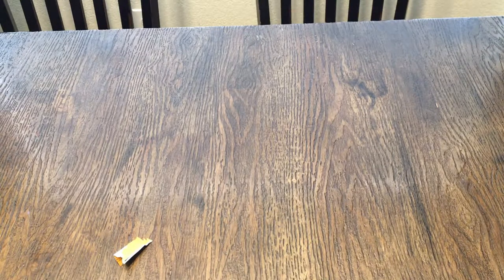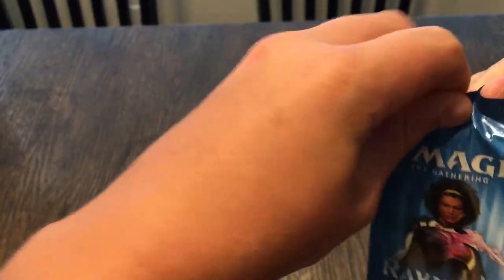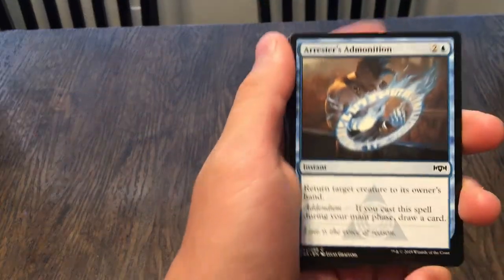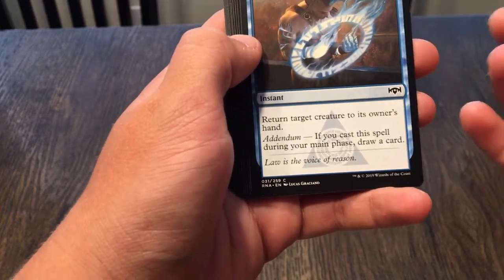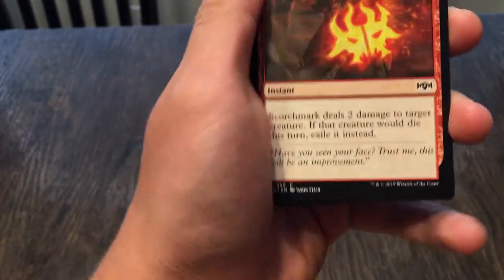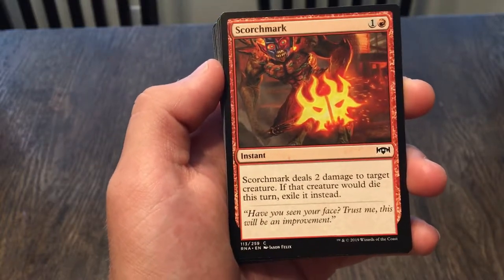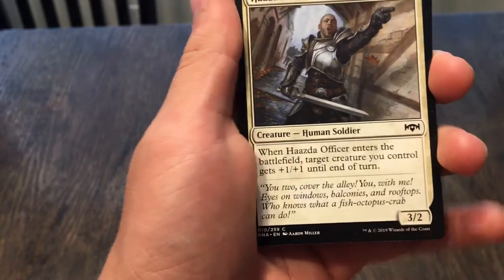Now I'll hand it over to Austin and he'll open the Ravnica Allegiance pack. Come on, Shockland! Arrester's Admonition: return target creature to its owner's hand. Addendum — if you cast this during your main phase, draw a card. Not too bad for three. Scorchmark deals two damage to a target creature; if that creature would die this turn, exile it instead — not bad for two. Another creature: a 2/2 — when it enters the battlefield a target creature you control gets plus one, plus one until end of turn.